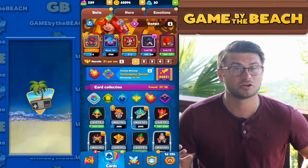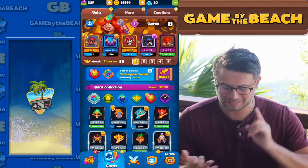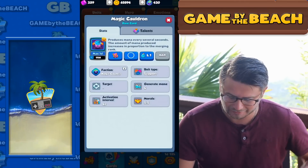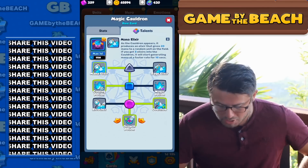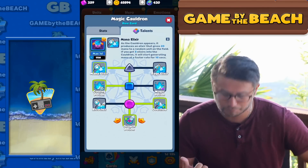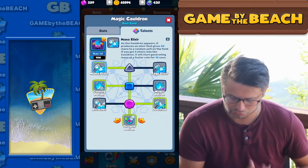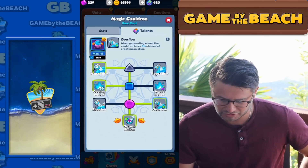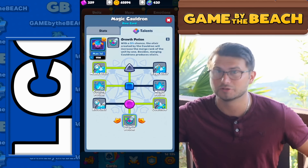I was mentioning how I wanted to show you guys the talents that I have on my talented cards - Cauldron as well as Reaper. I forgot to do that, so we're going to kick the video off showing off the talents here today. We've got left, left, right, middle. For Cauldron: Mana Elixir, Cooling Potion - that's the really important one, it adds a little extra slow - then Overflow, where generating mana gives Cauldron a five percent chance of creating an elixir.